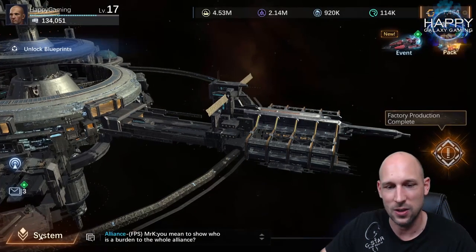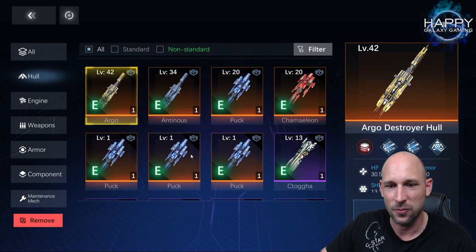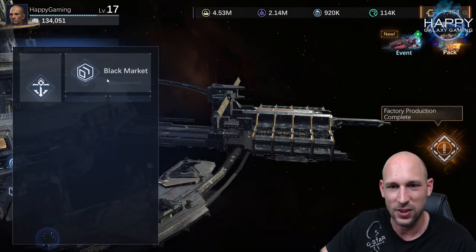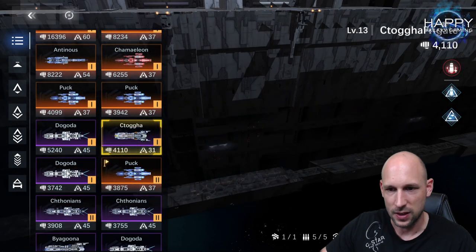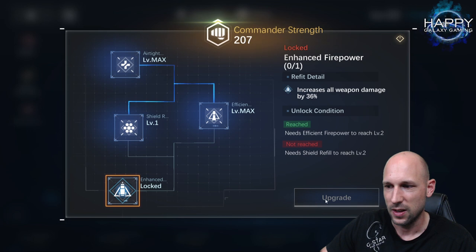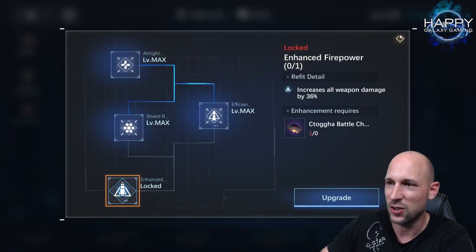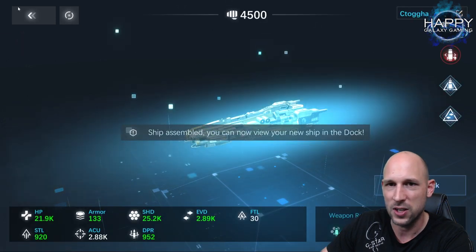I don't have quite enough hulls left to complete the full upgrade, but I can show how it works. I sacrifice my last two hulls — back in the ship center I edit the ship and it is now at 4,110 power. After two more enhancements it reaches approximately 4,500 power. I'm still missing one hull to unlock the last +36% node, but I'll do that when I get another hull. Already this ship is stronger than my Puck.